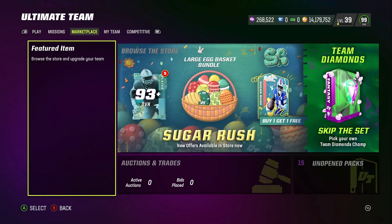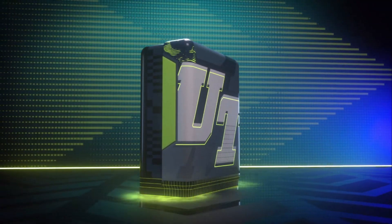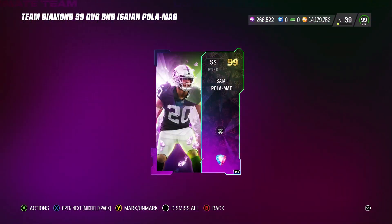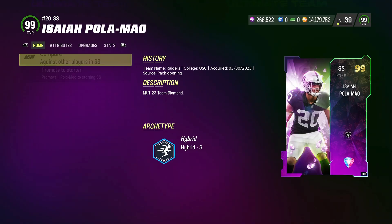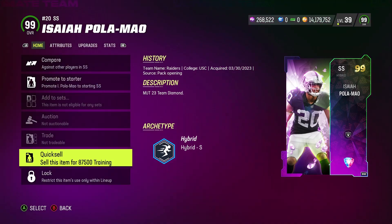I've got the pack right here. We're going to see if he's auctionable and then put him on the squad. It says BND — people were saying he was auctionable. Was it a glitch? He quick sells for 7,500 training. I saw a card earlier that said auctionable with a 350K quick sell, so I don't know if it was a glitch.